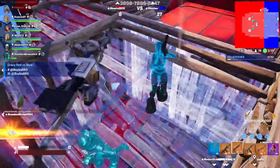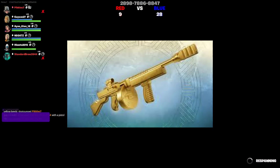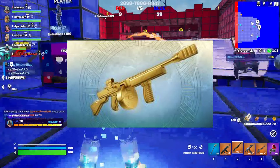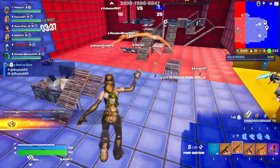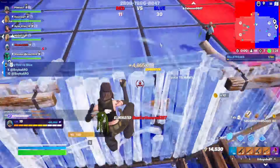Now let's talk about all the items. First of all, Midas' drum gun is back in the game — it's like the mythic drum gun. I haven't tried it out yet, but people are saying it's pretty good. You're gonna have to buy it from Midas, the Midas NPC, which is located on the yacht.